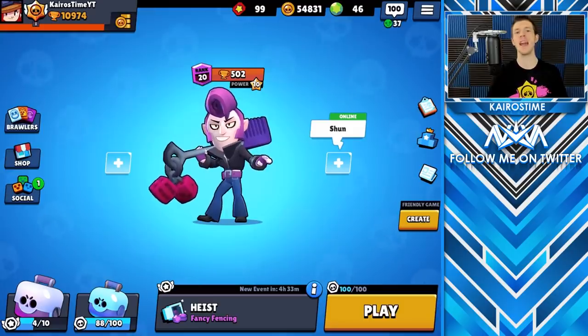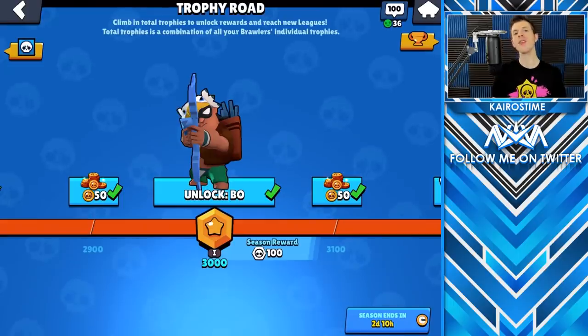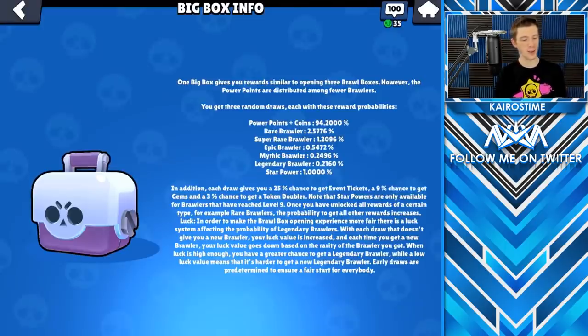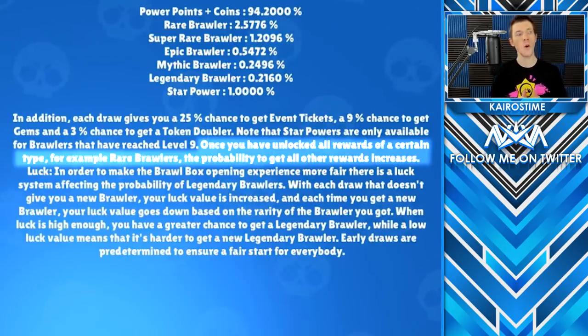There are seven possible drops that you can get in a box. The first is new Brawlers. Until you earn all of the Brawlers that cannot be earned in the Trophy Road, there is a chance in every single box that you will unlock a Brawler. If you go to the shop, click on the box, and then click the info in the upper left-hand corner, it will show you your drop rates to receive all of the Brawlers. Once you unlock all the Rare Brawlers, the chances of unlocking Super Rare, Epic, Mythic, or even Legendary Brawlers actually increases. It increases even more after you unlock all the available Super Rare Brawlers, meaning the odds increase for Epic, Mythic, and Legendary Brawlers.